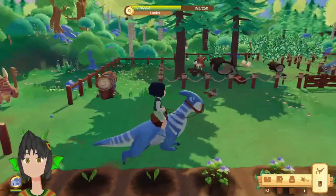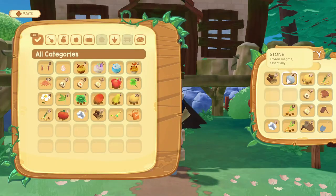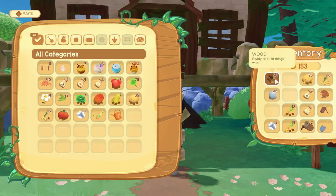Tip number 9: Split Resources. You can actually split resources by holding Control and scrolling up and down to move items one at a time. You can also hold Control and left-click the stack to move half of the items in the stack.